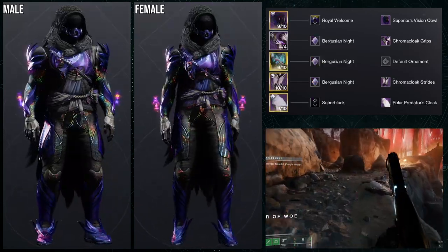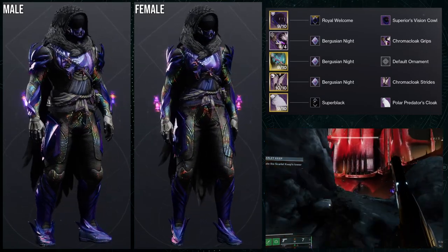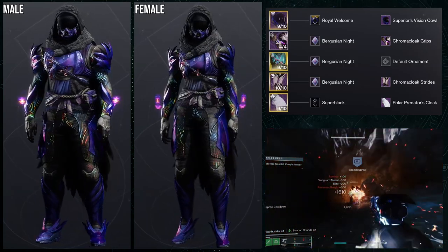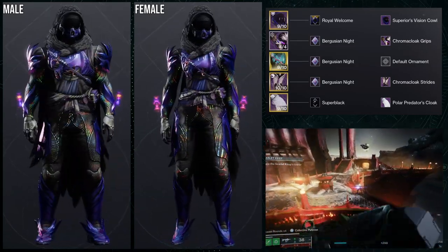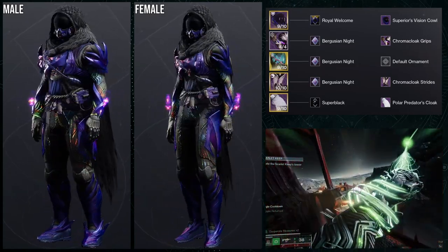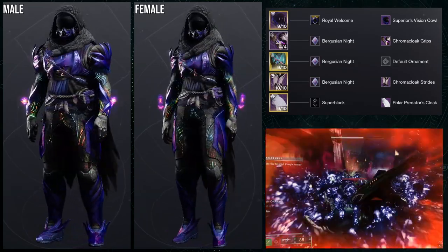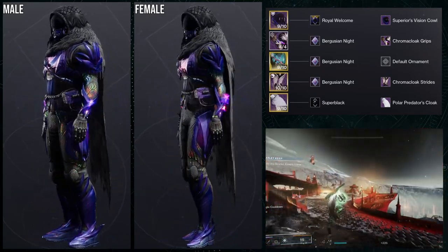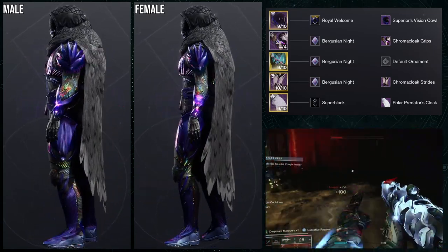Let me know what you guys think about that one. As for the next set, we're going to be using the Girl Falcon chest piece, and this one is really, really cool. For the Chroma Cloak pieces, we're using the arms and boots. For the helmet, Superior Visions Cowl is what we're using, and then Polar Predators Cloak. For the shader, we're using Royal Walton instead of Bruguzian Knight because I don't like how Bruguzian Knight's color theme goes with the chest piece or the helmet, and then Super Black to match the black in there. Overall I think this one is really, really cool — probably not my absolute favorite, but as a Girl Falcon set I am happily adding this to my wardrobe. This actually does look really, really cool.